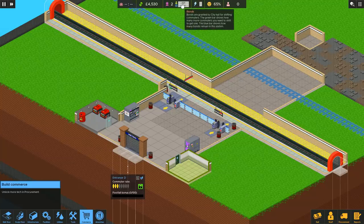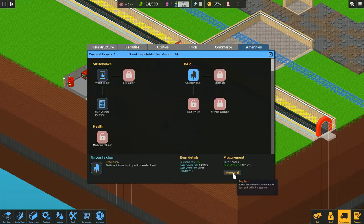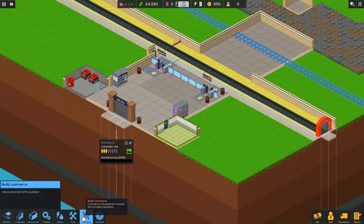You start off with two bonds and then you have to start actually transporting people to earn more. I'll get another bond as soon as a single person gets aboard a train and then naffs off. But after that, it starts getting exponentially more expensive — you need to ship more and more people to keep the bonds coming in. As I start off with a couple of bonds, let's actually have lights, because people being able to see is a good idea. And how about a nice uncomfy chair for my staff? We're going to specifically go out of our way to buy uncomfortable chairs.